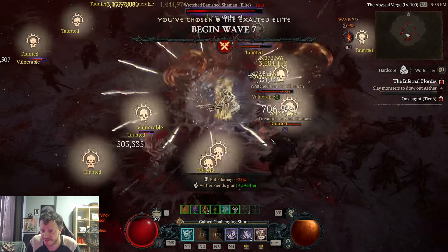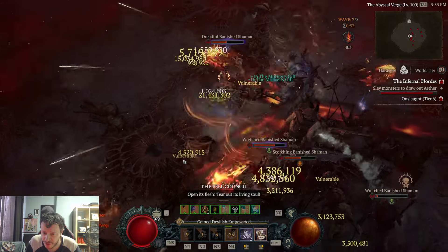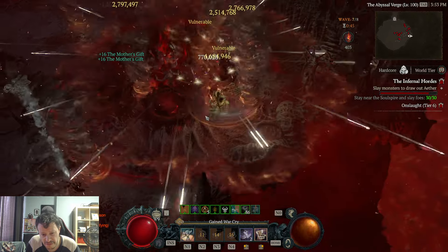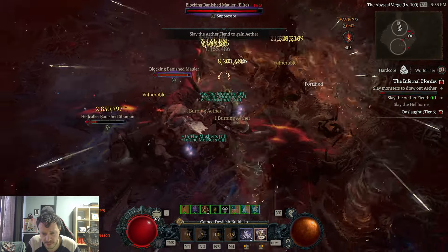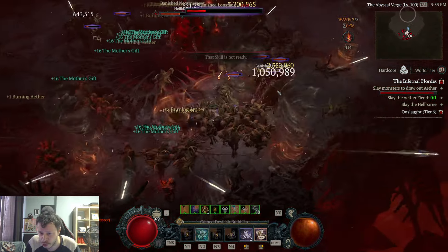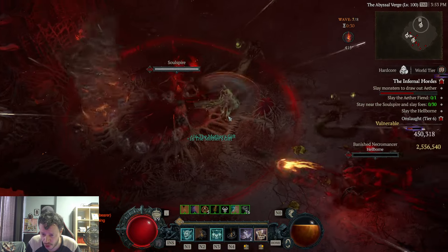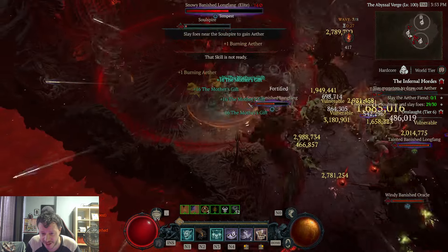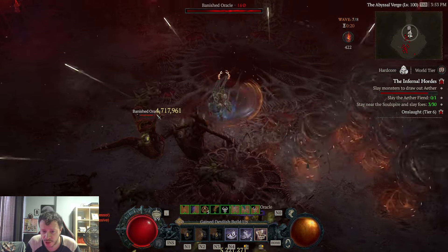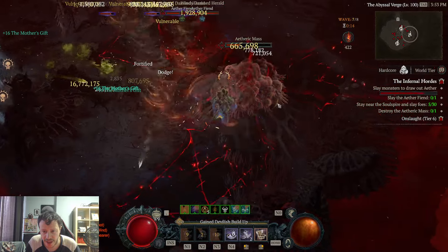We already have 400 Ether — look at the difference Ring of Starless Skies makes. We finished the other run with 500, I have two more waves, and the upgrade quality seems similar — maybe even a little better this run. What you want to do is take the item to level four, see if you got the roll you want, and reset if not. When you're at level eight though, you've spent all the Obducite, Ingolith, and gold to get there — and resetting again and again is what I didn't have the heart to do. But that's the path to getting double cooldown reduction on Shako.